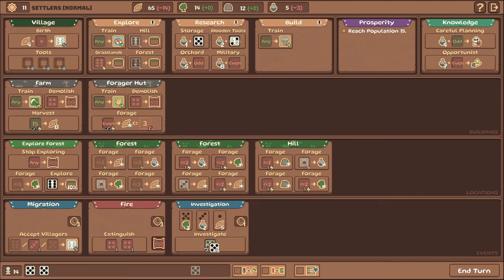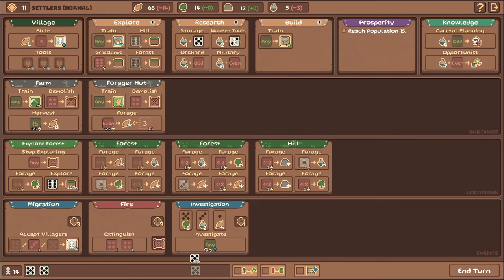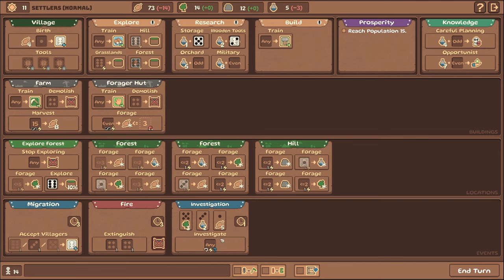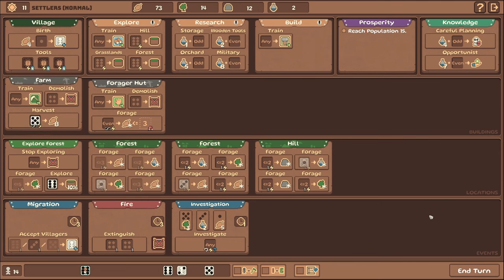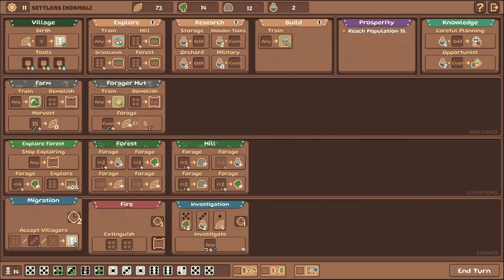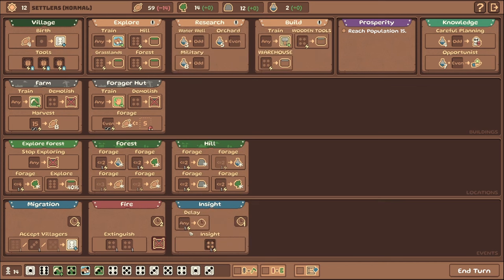We could spend these three fives to do another harvest, which wouldn't be bad. Or I could bank the farm on these — roll the dice immediately, get reward dependent — but the problem is I only get one reward and the most I can get is five food. I'd rather spend those on the harvest and get eight food. I have three more turns to handle the migration and three more turns for the fire. I just need two fours that are not the farmers. No fours again — oh wait, they haven't rolled yet. My bad.